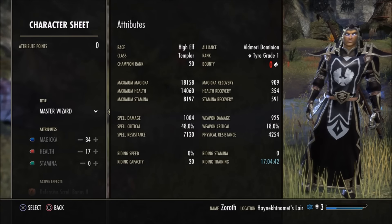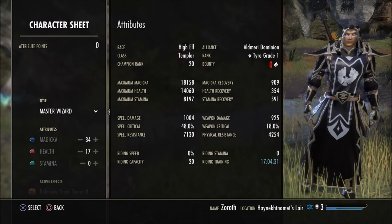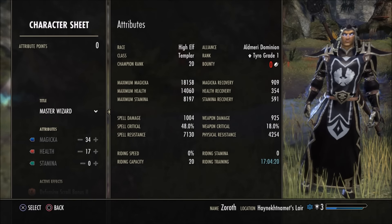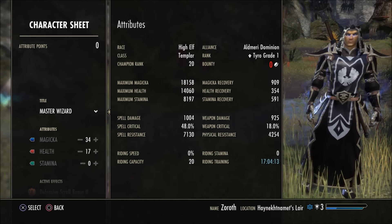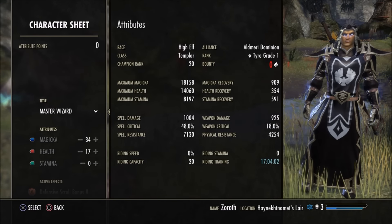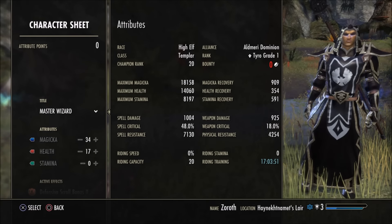Let me show you the character sheet to finish this off. We've got 1,800 Magicka — really nice for VR3. Maximum health 1,400 — not too shabby. Spell damage 1,004 — decent for VR3. Spell critical 48% — we really want that in the 50% range, but 48% at VR3 is honestly not bad. Magic recovery 909 — pretty decent considering the light armor, High Elf racial passives, and champion point investments.